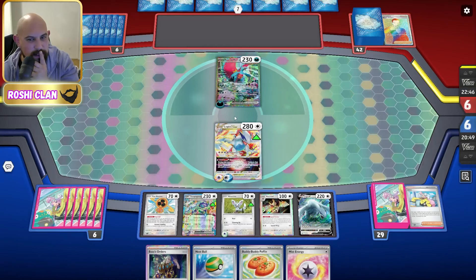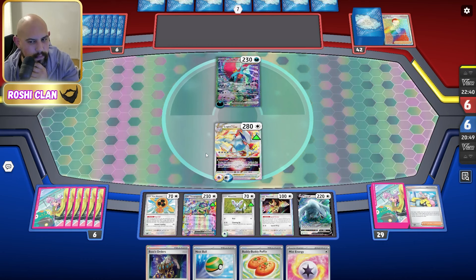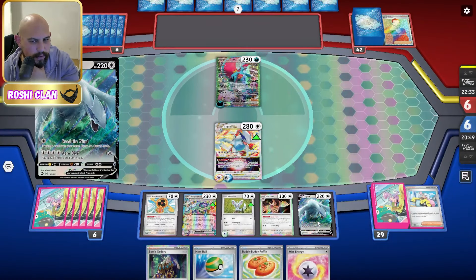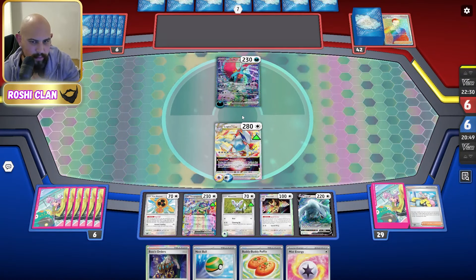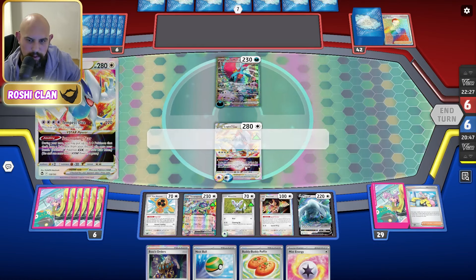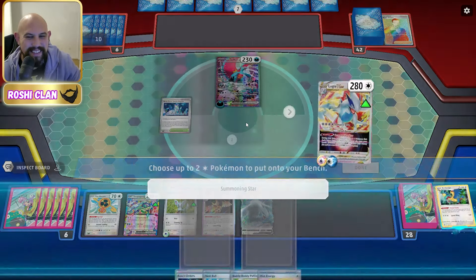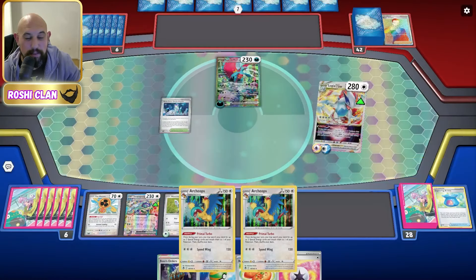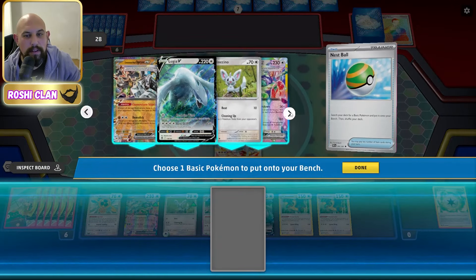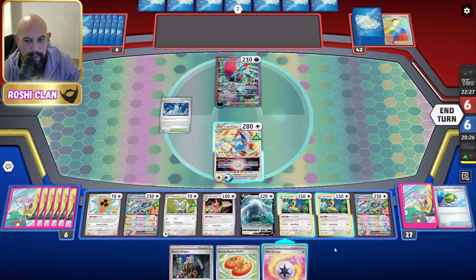Having the Mist Energy on the Terapagos and on the Lugias makes it a little bit easier. If I could find a Double Turbo I'm not doing too bad. We can start — I do have some Hoothoots. I've got another Lugia and I'm probably going to go for another Terapagos in case they try to knock it out. I do want to go Mist. I've got no Mincino so I can't knock it out yet, so I do want to go Mist on you as well. Then I can go two on you — actually, Double Turbo on you.